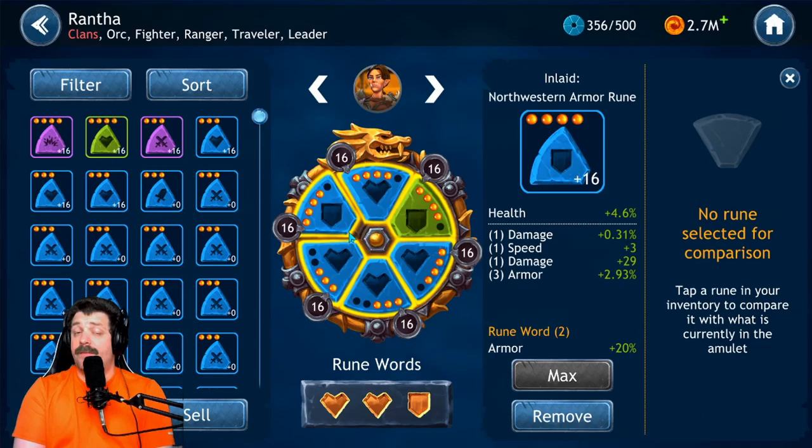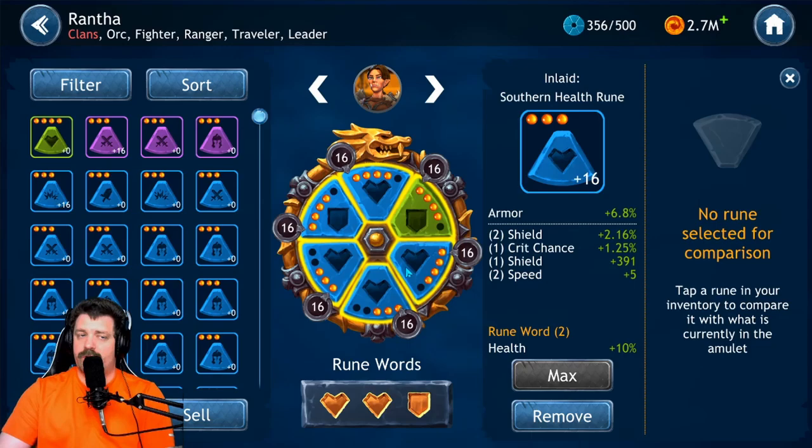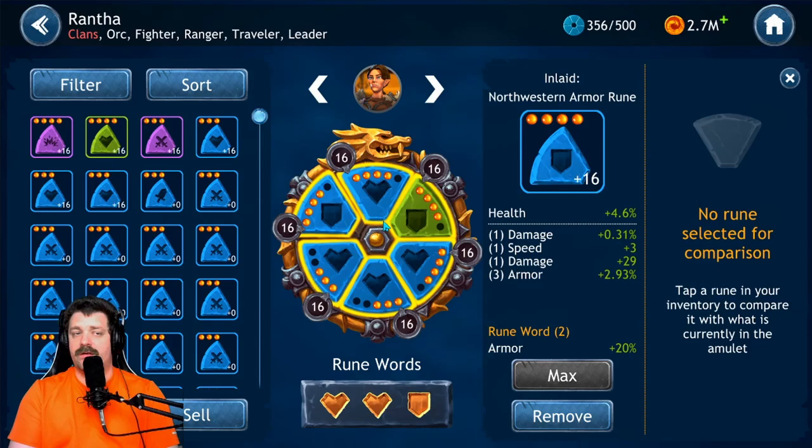For the damage build, use two critical rate runes and four critical damage runes. For primaries: speed on the first slot, critical rate or critical damage on the bottom slot, and damage on the northwest slot. Those are the primaries you want for the Hunter Volley build. For the tanky build, use the rune setup described previously.